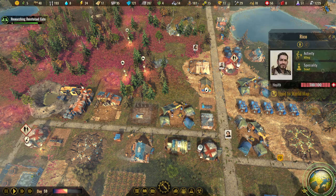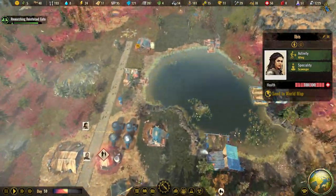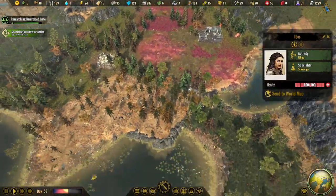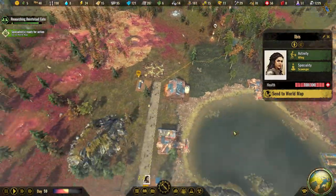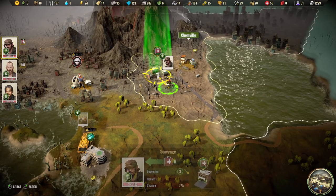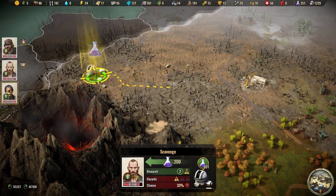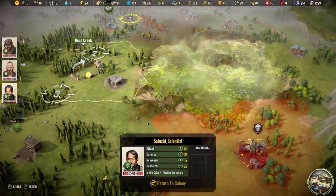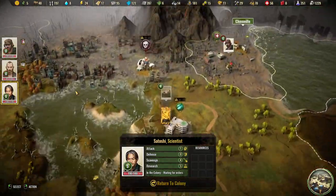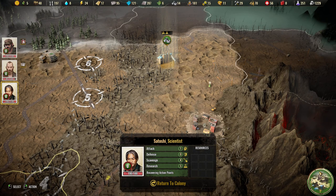Yeah, you were a good explorer — we will send you out. Rico, you were scout — we will send you guys up to kill the bears. Where were the bears? There they are. You are not good at fighting but we need you to explore — we have one over there. Send you up north, then we will see if we can send someone down south.